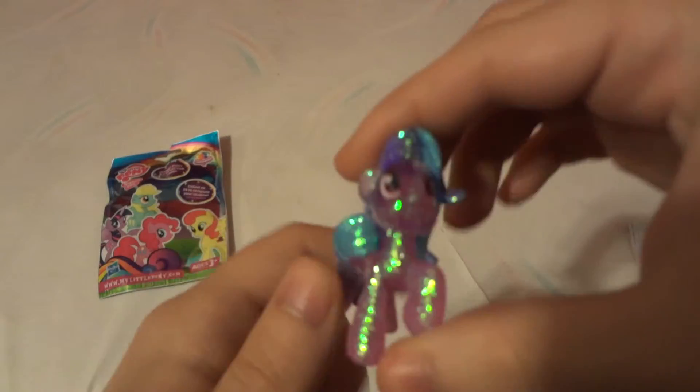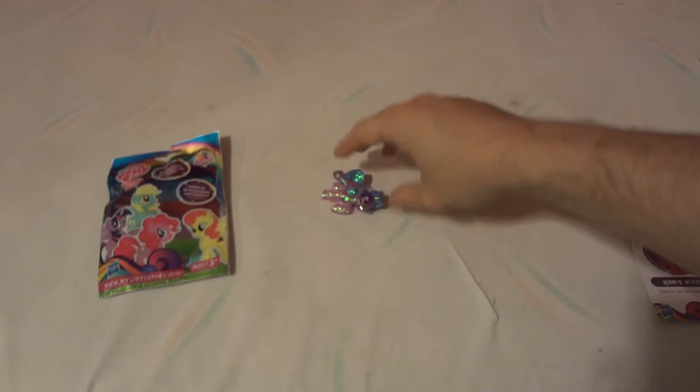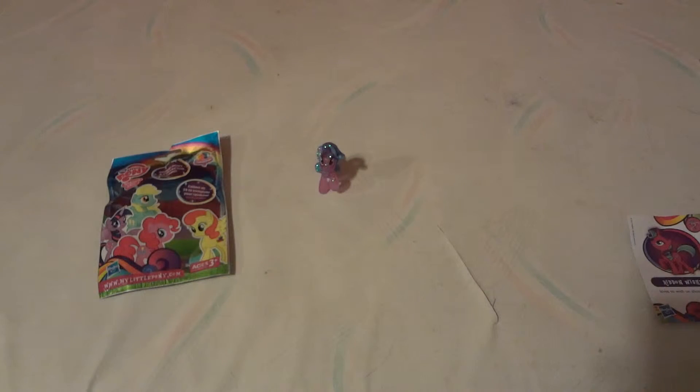The glitter comes off real easy, as you can see. Just place the pony in your hand, walk it back and forth gently and slowly, and it kind of glitterifies your hand. As you can see my hand has glitter on it — it's real glitterified. The glitter comes off super easy.